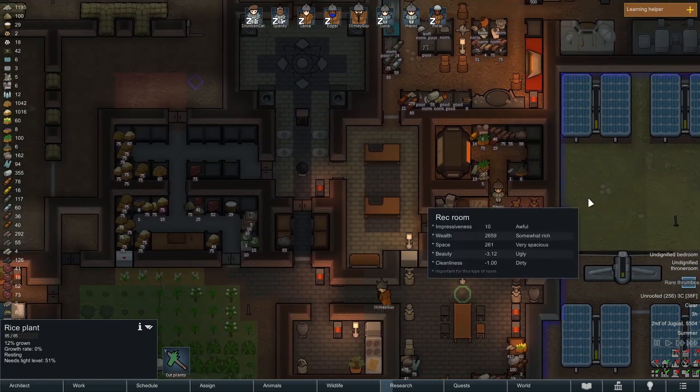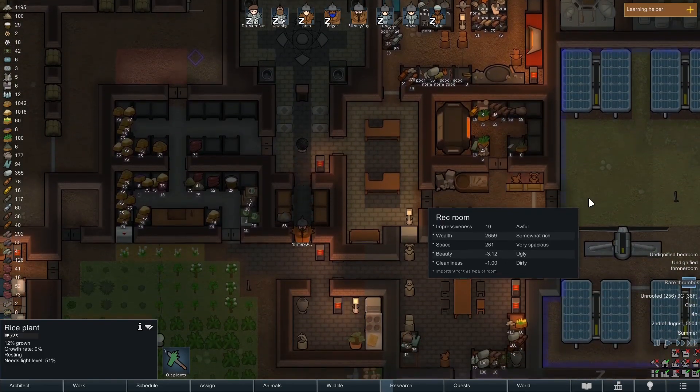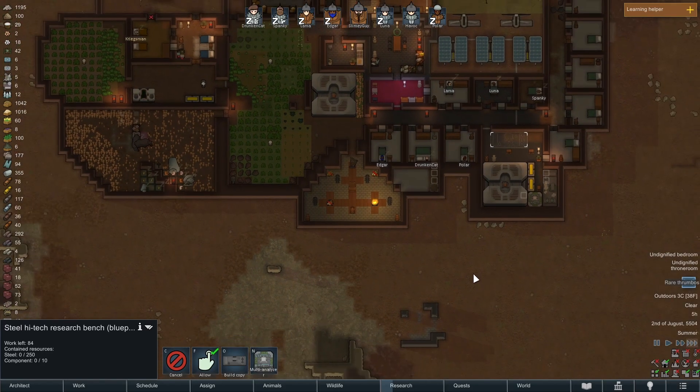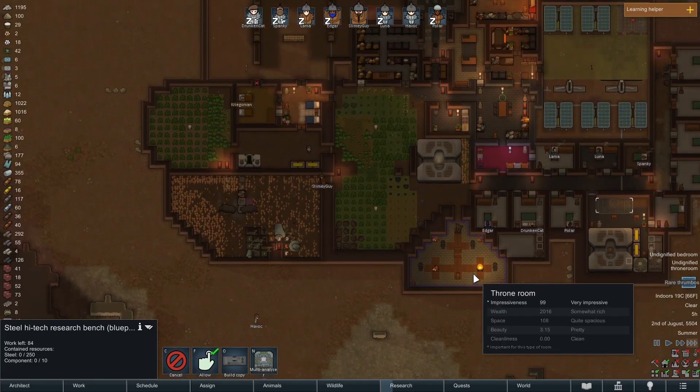Getting some steel through some smelting. Pretty soon we'll get two research benches going, and then that will get us ever closer to being able to get those starflight systems on the way.